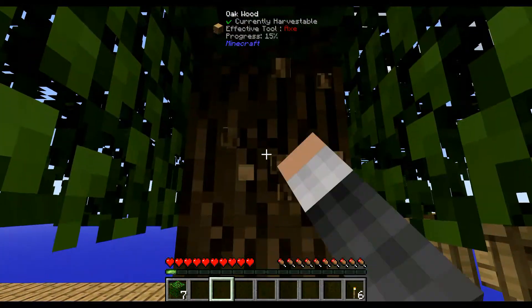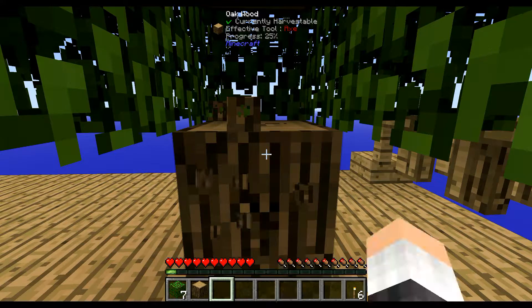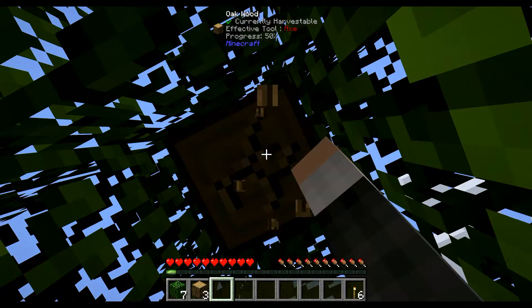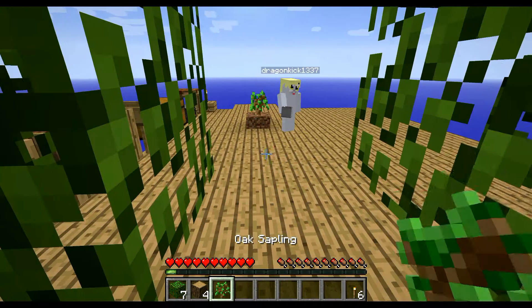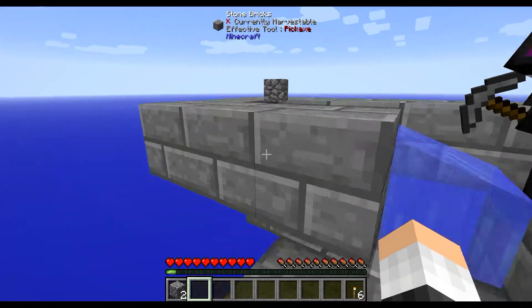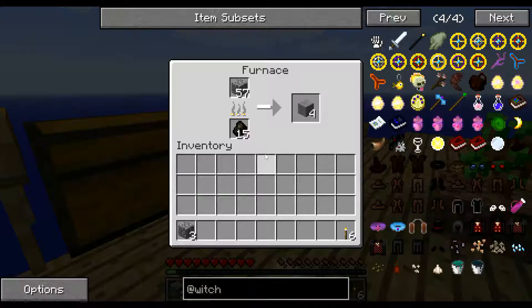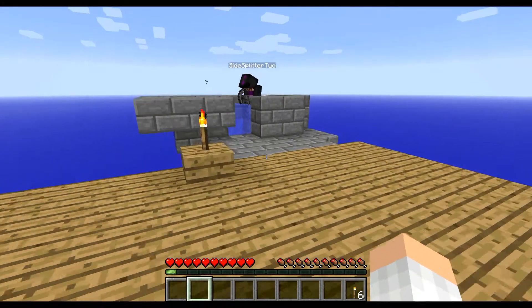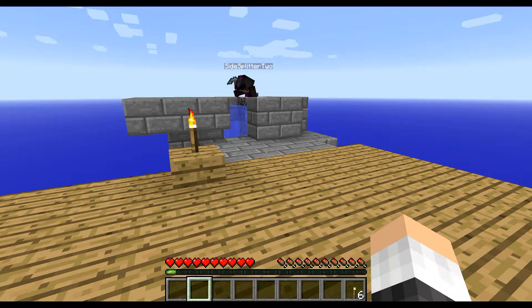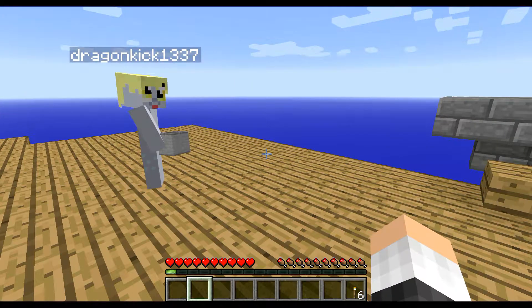I'm not gonna worry about this tree so much, I'll just go ahead and take the wood out of it. Well, I used up my thing. When you get to like half a stack, let me know. I was gonna get you a lot of cobblestone so you can build the base, and then I'll sit there and do that while you're doing that. Just put it in the chest for now - we're gonna use that for lava when we get a chance.